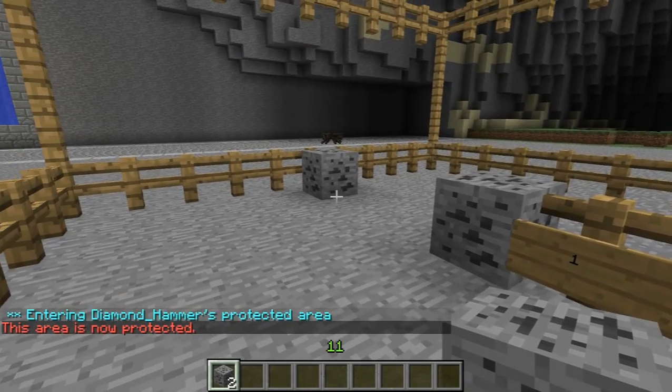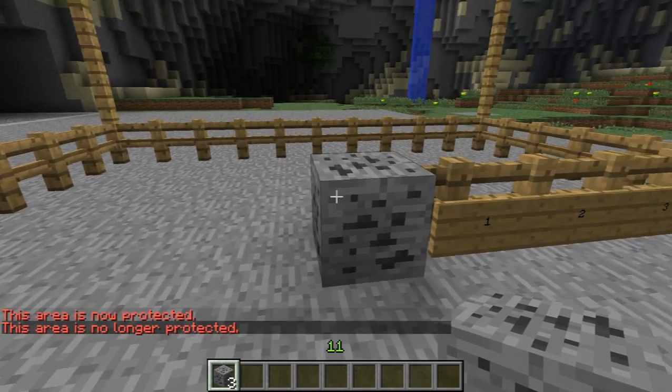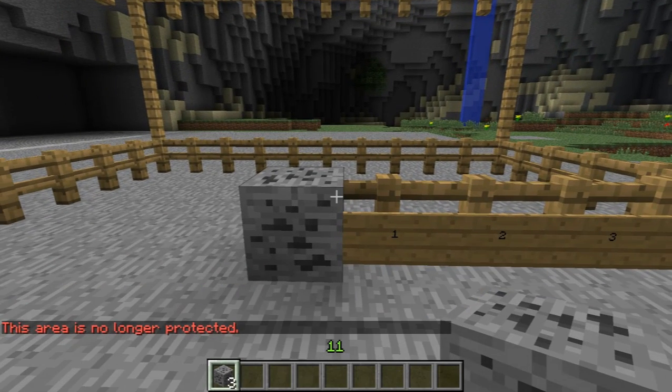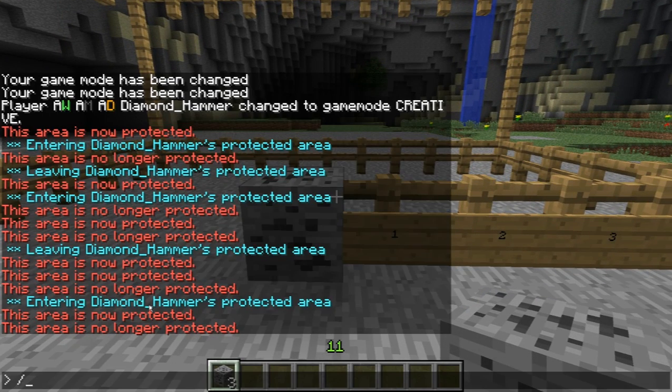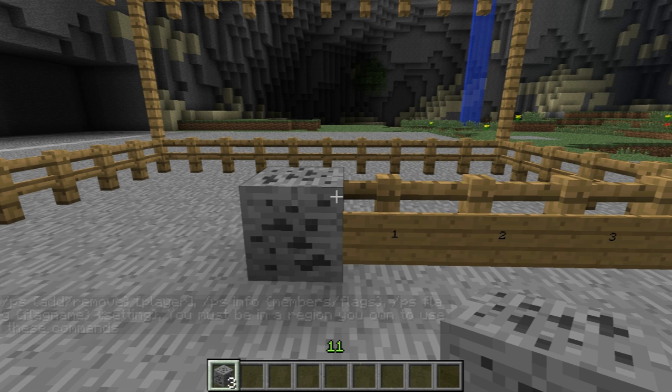There are certain things you can control within the area. If you type 'ps' it gives you a list of all the commands you can use. You can add other players to your protected area if you want to let them do certain things.